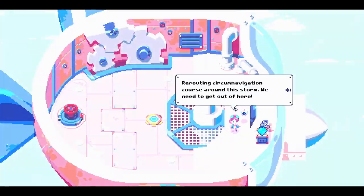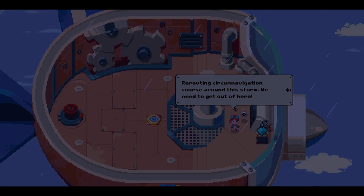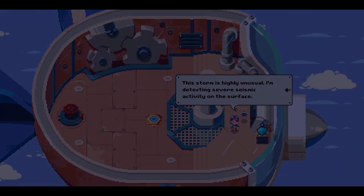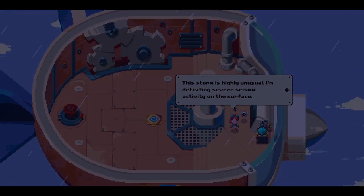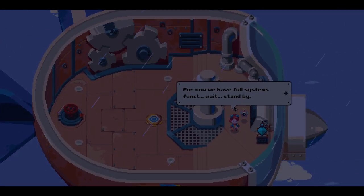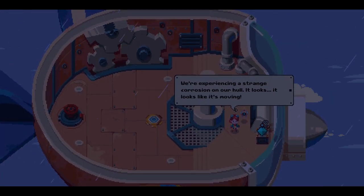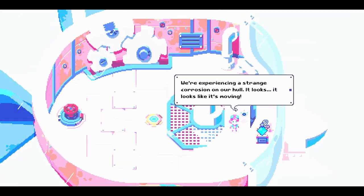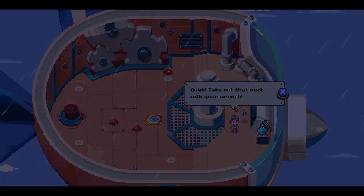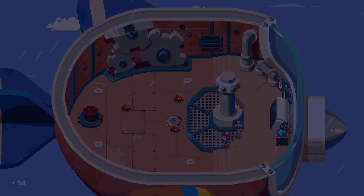Rerouting circumnavigation course around the storm — we need to get out of here. This storm is highly unusual. I'm detecting severe seismic activity on the surface. Stand by — we're experiencing a strange corrosion on our hull. It looks like it's moving. Corrosion monsters! Quick, take out that muck with your wrench. I'm sure that was the robot talking.